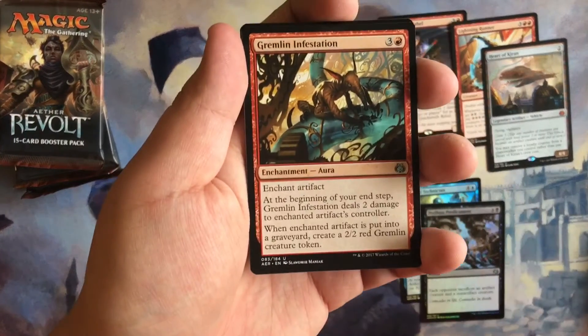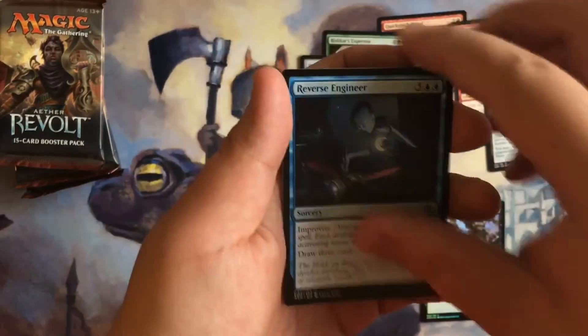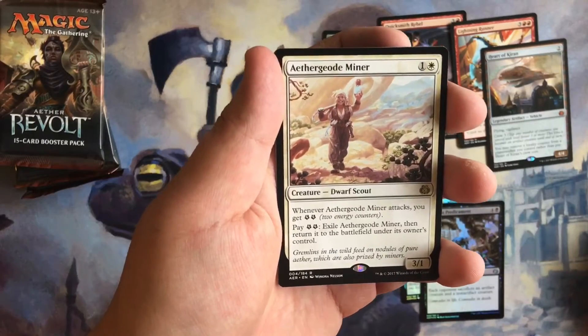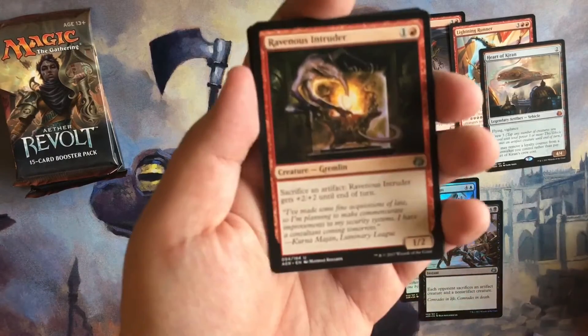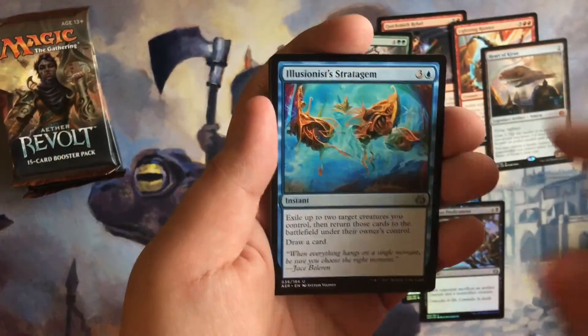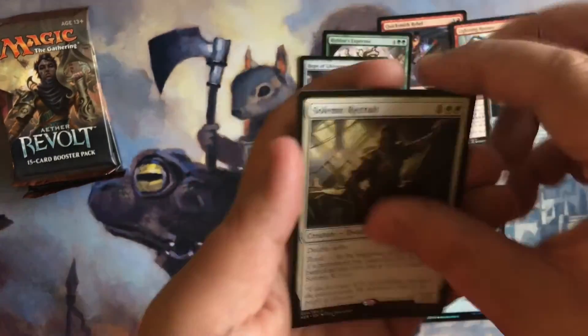All right, we have a Gremlin Infestation, Reverse Engineer, Aerial Modification again, and Aethertide Whale. Moving on: Ravenous Intruder, Illusionist's Stratagem, Airdrop Aeronauts, and Solemn Recruit.